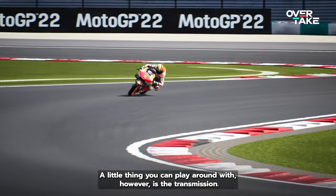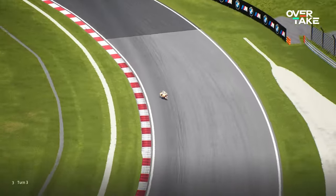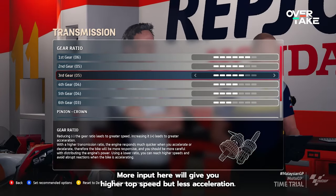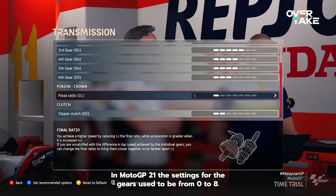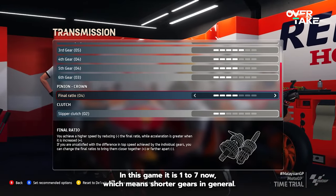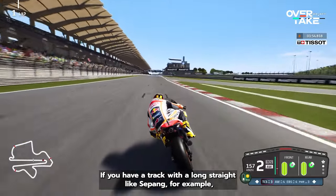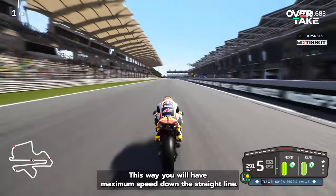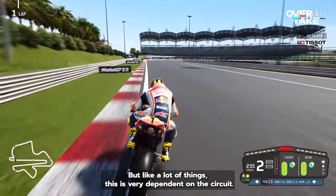A little thing you can play around with however is the transmission. I personally like to play around with these settings and there was a change by Milestone. In the transmission settings you can select how long each gear can last — more input here will give you higher top speed but less acceleration. In MotoGP 21 the settings for the gears used to be from 0 to 8; in this game it is 1 to 7, which means shorter gears in general. If you have a track with a long straight like Sepang, for example, a small trick that always helps is to set the final gears to 6 or 7. This way you will have maximum speed down the straight line, but like a lot of things this is very dependent on the circuit.